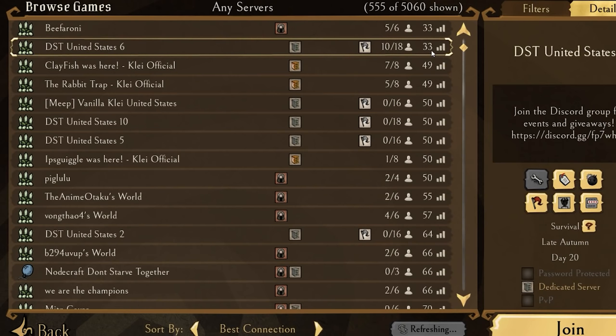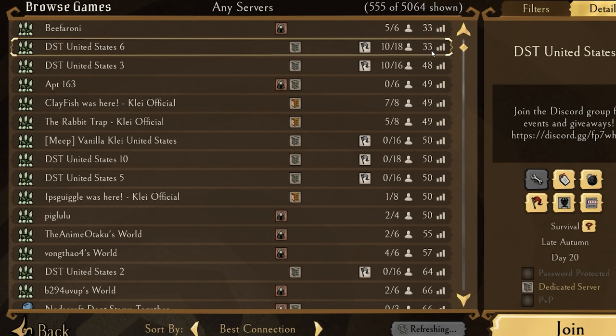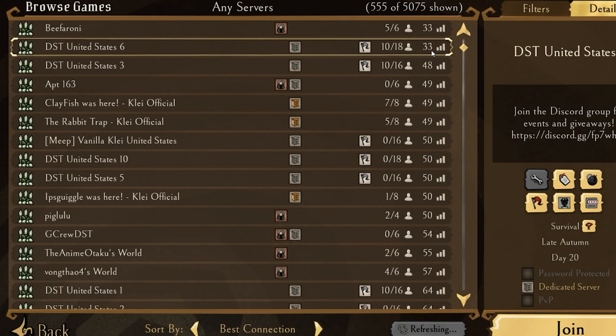If you get in-game and your connection goes from green to red and no one else is having this issue, you're experiencing what's called a ping spike. It may be that your household is using up all the internet bandwidth. For instance, if you have six people downloading a movie at once and you're trying to play games, you're probably going to have a bad time if your internet is slower.